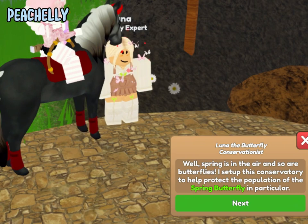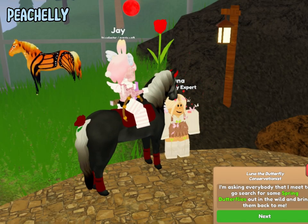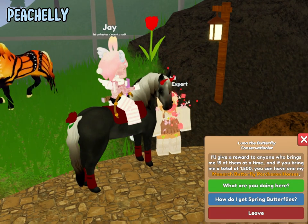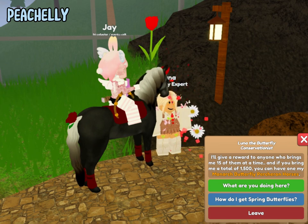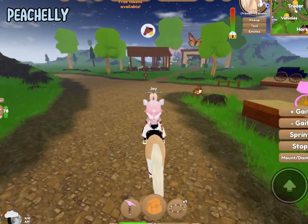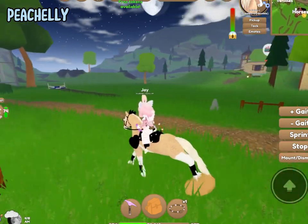Luna says: 'Spring is in the air and so are butterflies. I set up this conservatory to help protect the population of the spring butterfly. I'm asking everybody I meet to go search for some spring butterflies out in the wild and bring them back to me. I'll give a reward to anyone who brings me 15 at a time, and if you bring me a total of 1,500, you could have one of my Monarch Butterfly Percherons.'